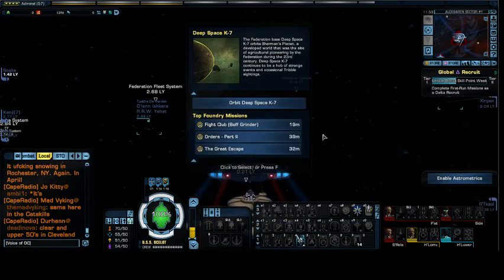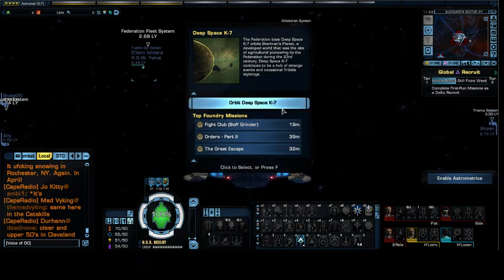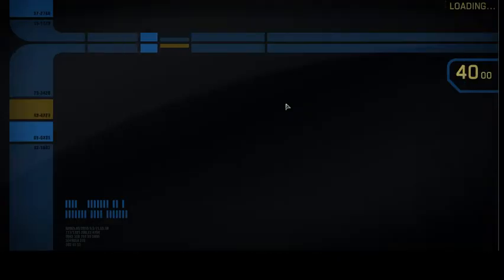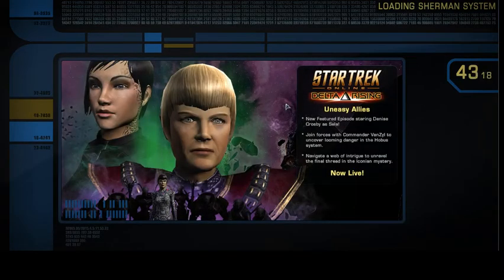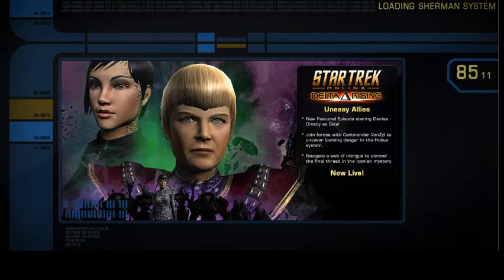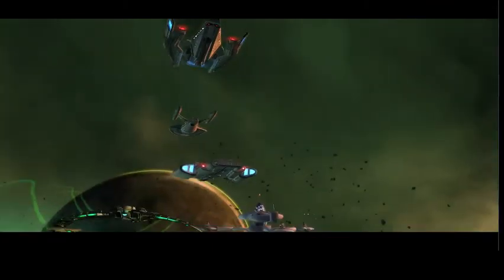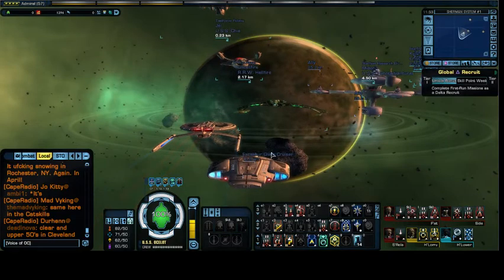The last time around I showed you how to do duty officer missions, and before that I showed you how to do the interior tour of the ship, and before that I showed you a Borg attack. All of these are being smattered in between the regular episodes for Star Trek Online, where the character is level 6 or 7 — I'm actually recording this when he is level 5, so he might be level 6 or 7 by now.